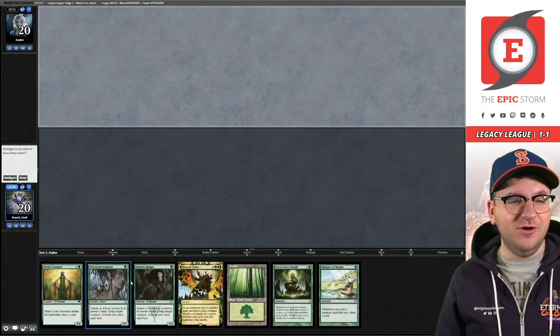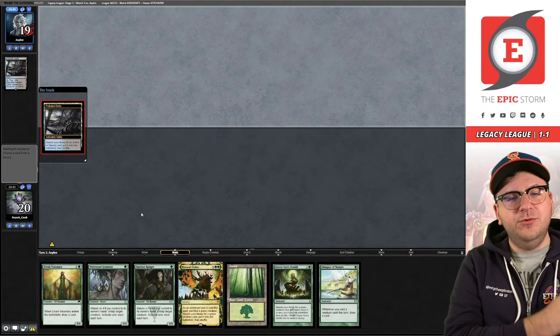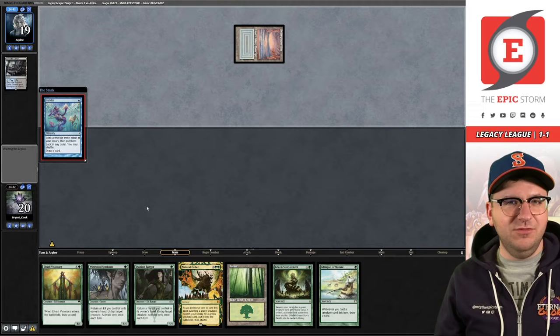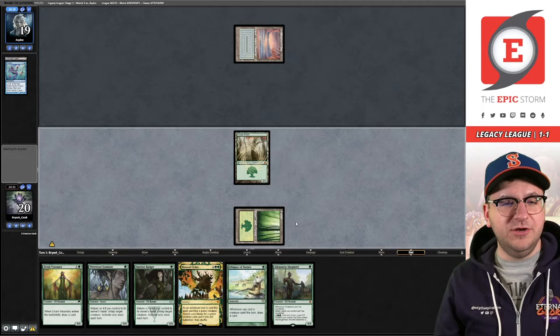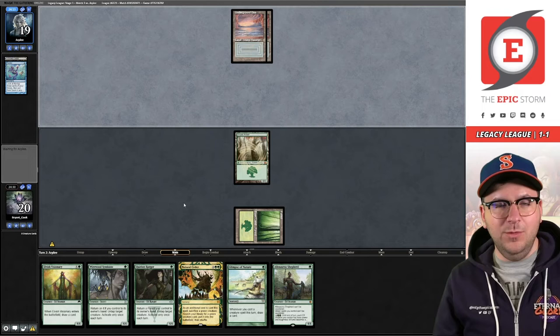Match number three - this is an Elves hand if I've ever seen one: one land, Green Sun's Zenith for Dryad Arbor, some untap effects, and the big payoff in Natural Order. I think we keep this. Really wanted to draw a Cradle with a hand like this. Polluted Delta - is this Doomsday? It looks like a Doomsday, feels like a Doomsday. We have a slow hand, I don't love that. They did not shuffle off Ponder. I'm still going to Green Sun here to get the Dryad Arbor - I can play Allosaurus Shepherd next turn.